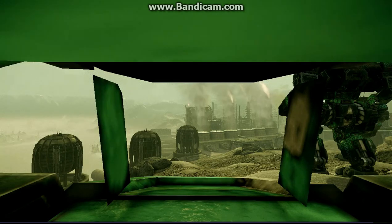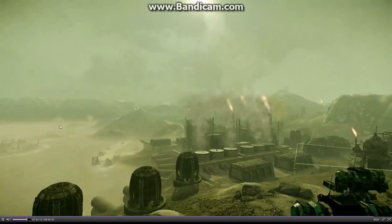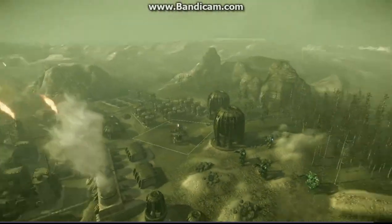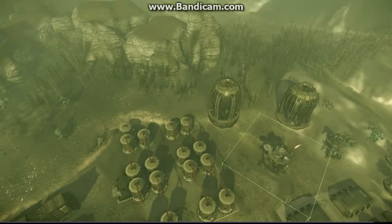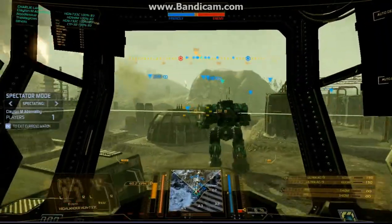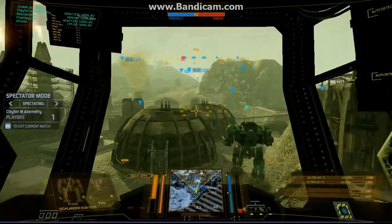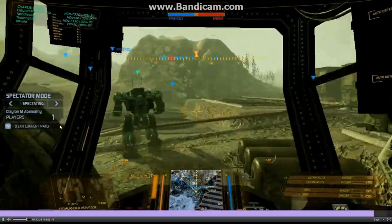Here we go into the last match. The startup sequence is happening — we spawned directly in someone, so as soon as they can move around, bam. We've got team Cobra rolling out. Let's see what their composition is really quick. We've got Clayton in a Highlander 733P — dual UAC-5s, two PPCs.